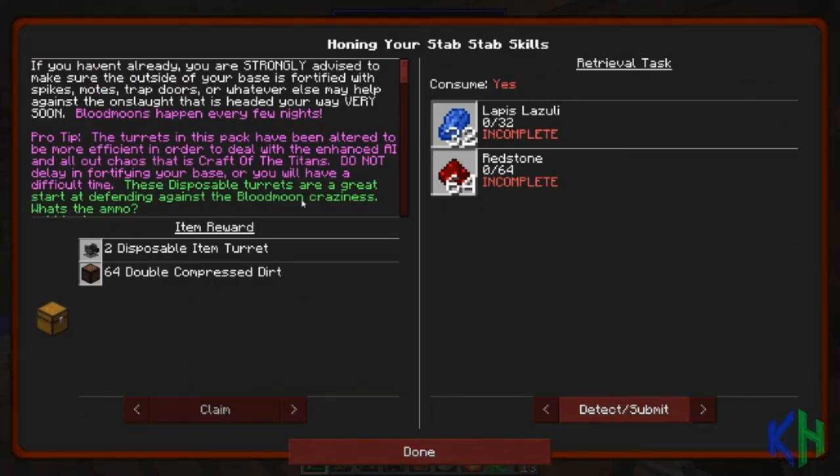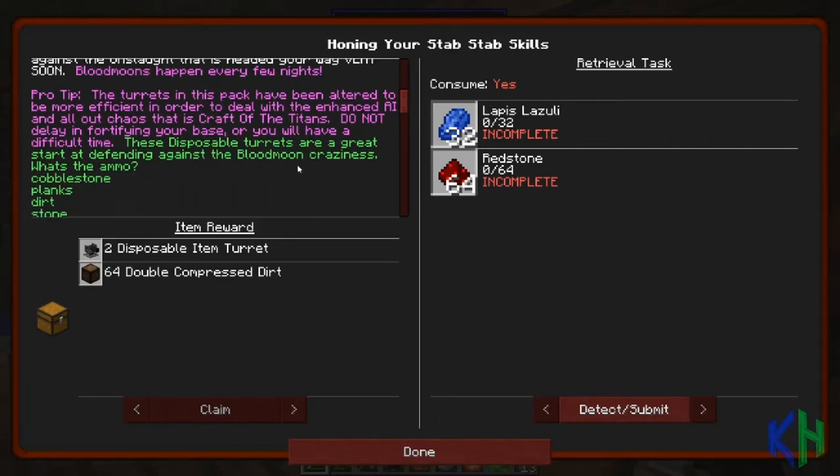If you haven't already, you are strongly advised to make the outside of your base fortified with spikes, moats, traps, or whatever else may help against the onslaught headed your way. Blood moons happen every few nights. Pro tip: the turrets in this pack have been altered to be more efficient in order to deal with the enhanced AI and all-out chaos that is Craft of the Titans. Do not delay in fortifying your base or you will have a difficult time - these disposable turrets are a great start to defending against blood moon craziness.